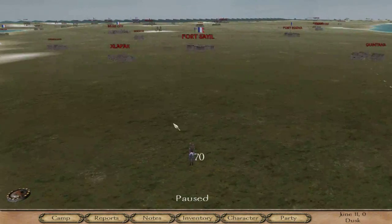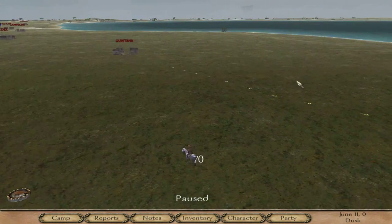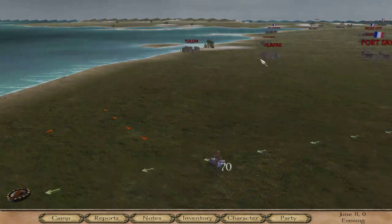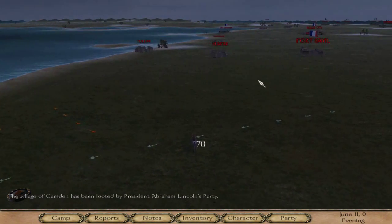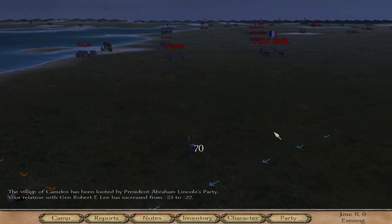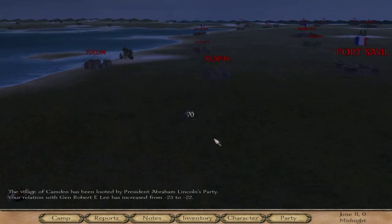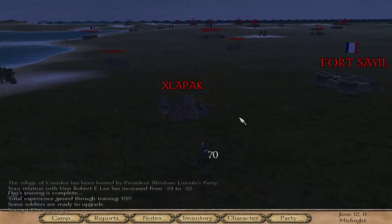Apparently cheats are enabled. That's a problem. I guess I'm not getting achievements for this game anymore. Well, that doesn't matter — I'm pretty sure it would matter, but apparently I have cheats enabled, which isn't that great. Are they on by default? I guess they are on by default. Seems weird though.